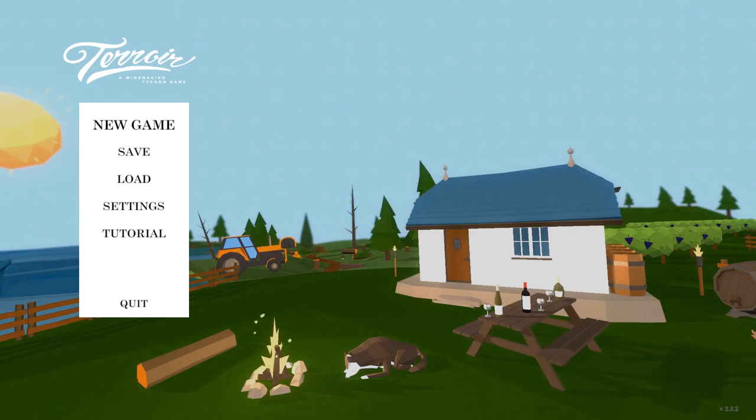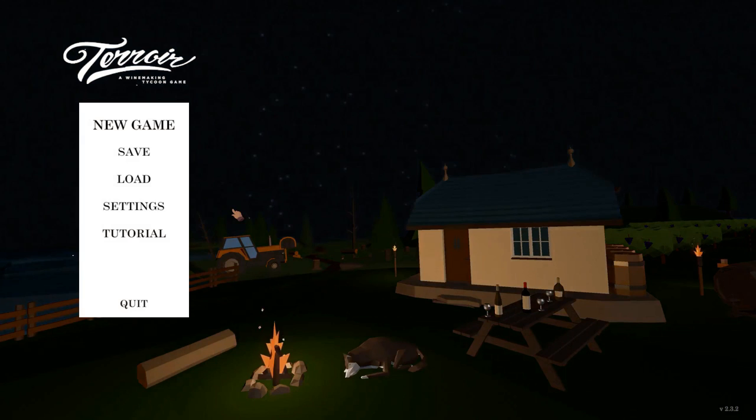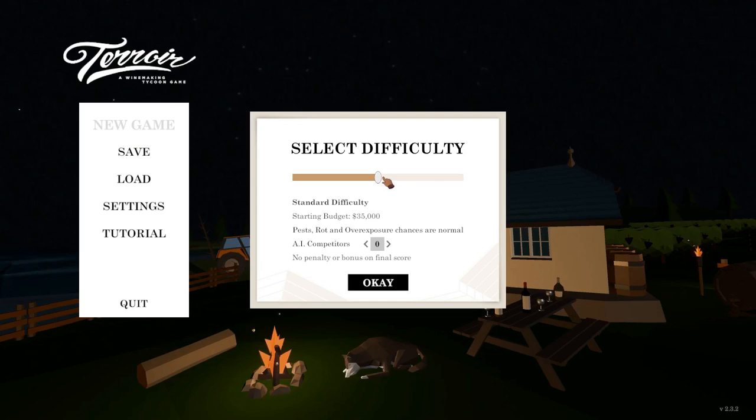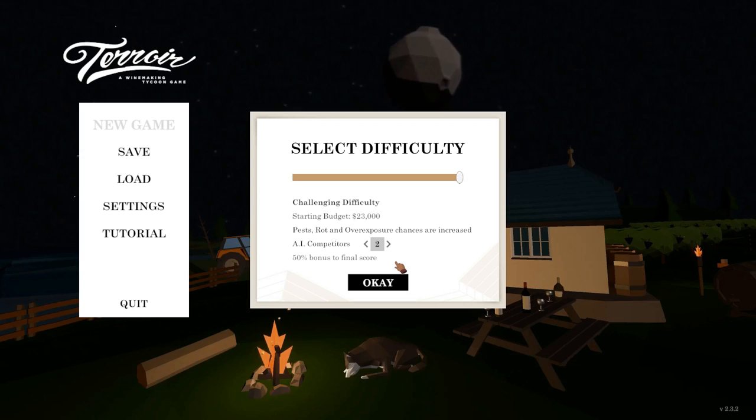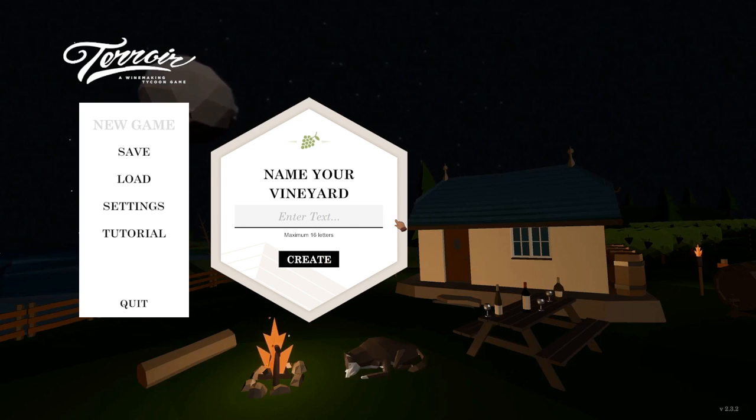In 2.3, they added AI competitors and a wine saturation system. So the more you sell, the less valuable it is. And a bunch of other cool features. There's taverns and stuff now, but we're going to find out all these things as we get going. Another one of the new features is they have difficulty levels, so we'll go ahead and start it on the challenging difficulty. We'll throw in two AI competitors. I believe they take a couple of years before they show up, so we'll be safe to get started and set up our vineyard.